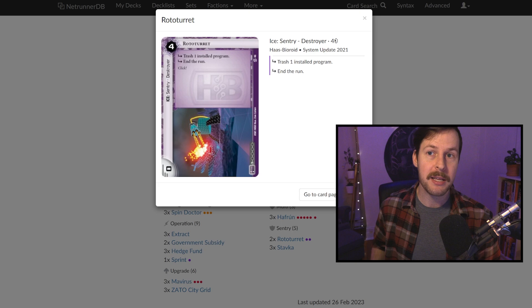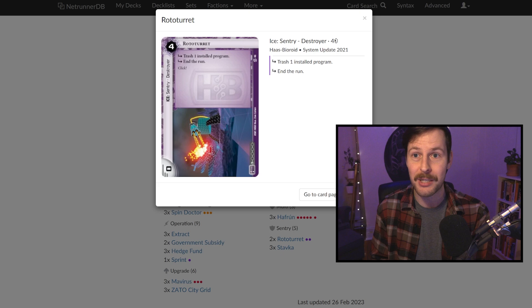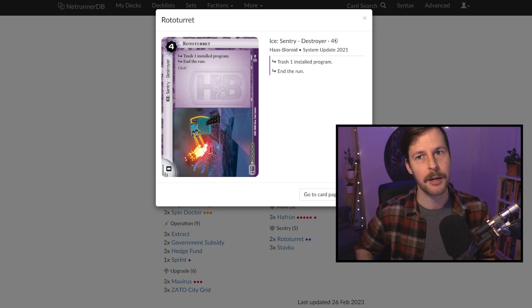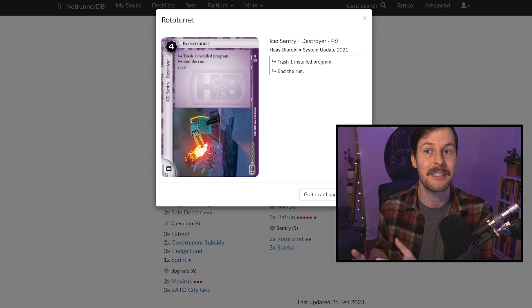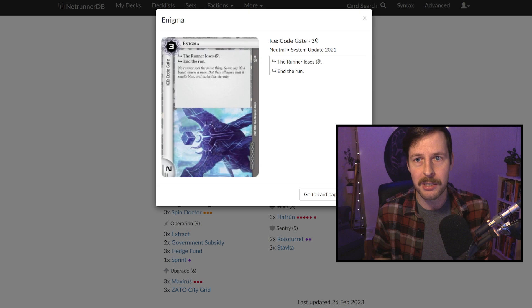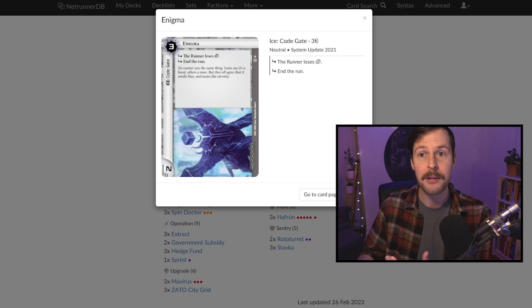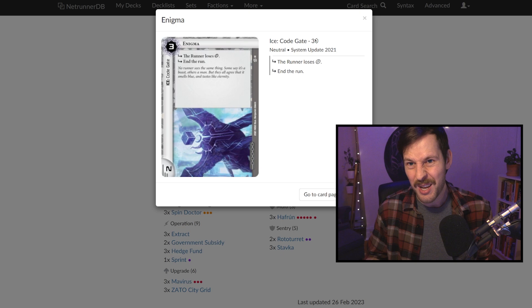We have more program destruction — two copies of Rototurret. If the runner is running with their killer and we just trash a Mavirus from any server, we go get the Haffron on that same server, trash a card from hand, and that Rototurret is firing. If they don't have another way to deal with it besides the card we just blanked, that fires. This gives a lot of flexibility — it's no longer just Stavka, it's any ice. With three Maviruses and three Haffron, the runner could be running into Enigma in the mid-to-late game and we can say their decoder is blank for this run — lose a click, end the run.